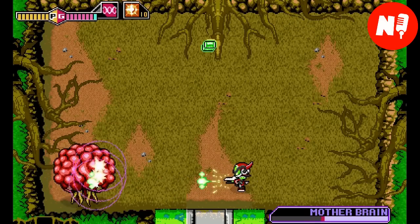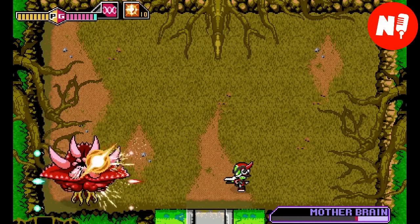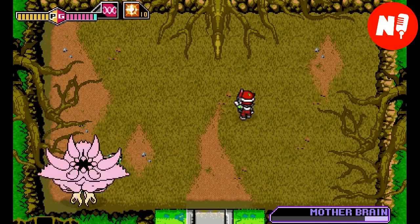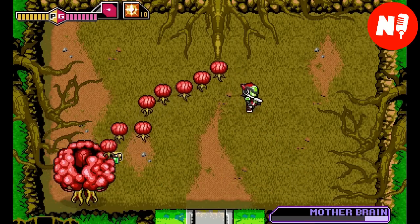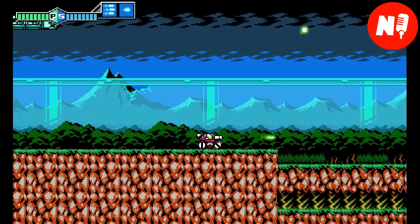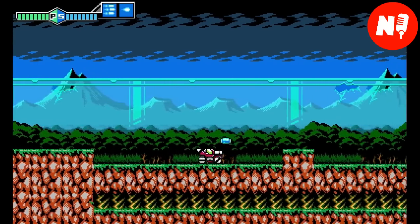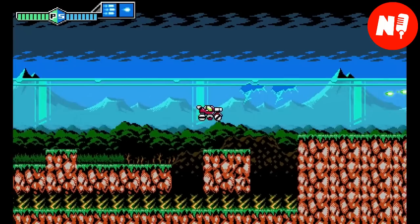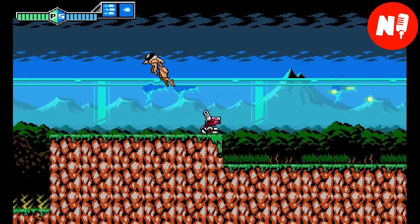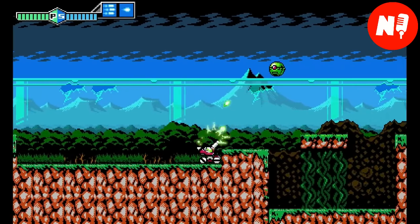Blaster Master Zero has already had two major updates, adding a hard mode and four playable DLC characters you might recognize — including Gunvolt, Ikora, Shantae, and even Shovel Knight, which is coming later this year. This game is definitely worth a buy, one of the best hidden gems on the Switch, and it's only $9.99.